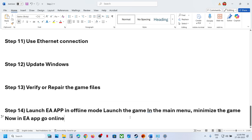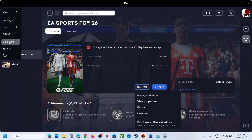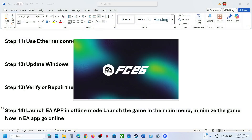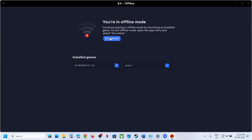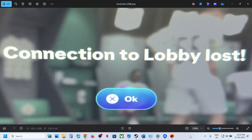The last step is to launch EA app in offline mode. Launch the game and once you are in the main menu, minimize the game, go to EA app, click the three horizontal lines, and go offline. Click 'Yes, I'm sure', click on the game to launch it. Once the game is up and running, open EA app again, make sure you're in the main menu, then go back online and check. One of the steps shown in this video should help fix this error. Thank you for your time — please like and subscribe.